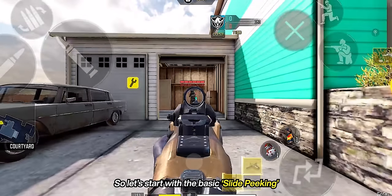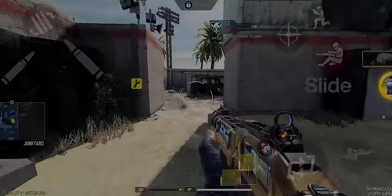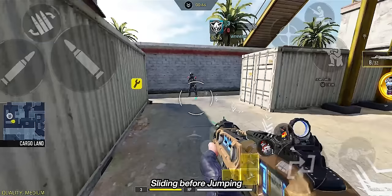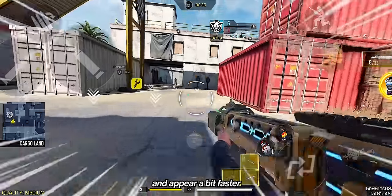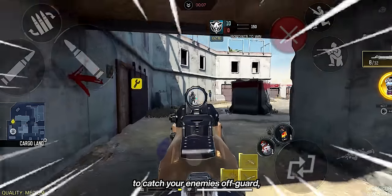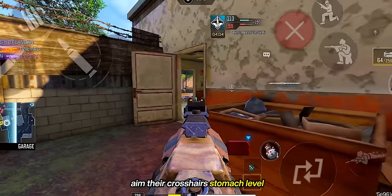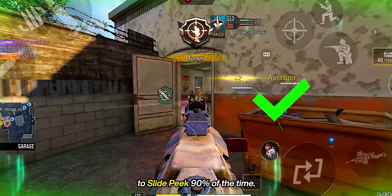So let's start with the basic slide peeking — it's the most common form of peeking in the game, very easy to learn, and you can spice it up by jumping to do a slide jump peek. Sliding before jumping helps you gain a momentum boost so you can cover more distance and appear faster to catch enemies off guard, compared to just normal jump peeking, since most players aim their crosshair at stomach level expecting enemies to slide peek 90% of the time.